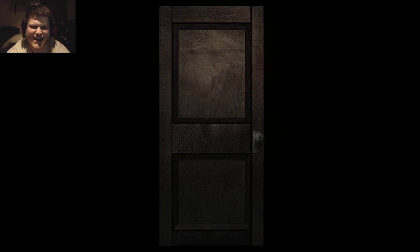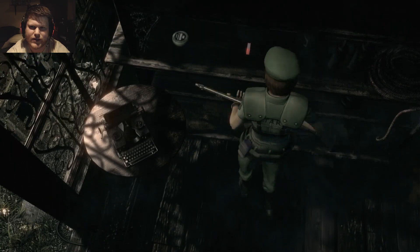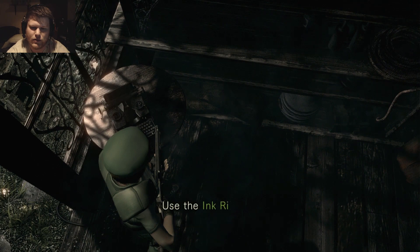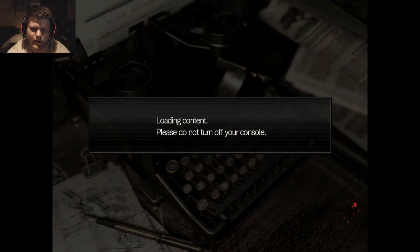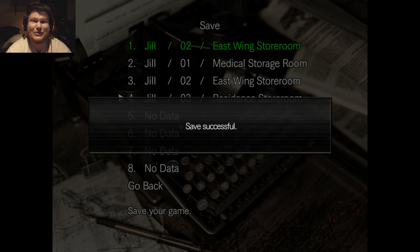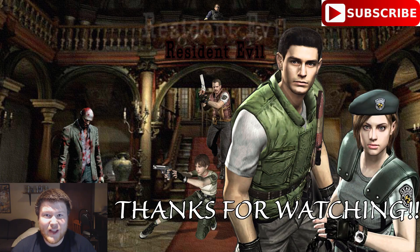Right in here is our save station — there should be an item storage unit — yep, right there. That'll get us nice and saved so we can progress forward. This is where I'm going to take a break, guys. Yes, I'll use the ink ribbon. I'll take a quick break and see you guys in the next video. Take it easy and I'll see you later. Thanks for watching — if you like what you saw, go ahead and click that subscribe button. If you're looking for the next part and it's not up yet, be patient — it'll be up by tomorrow. I upload daily — this is Bobbyrocks, thanks for watching, take care!